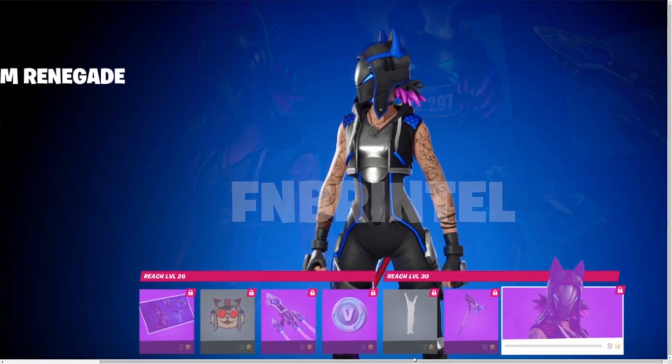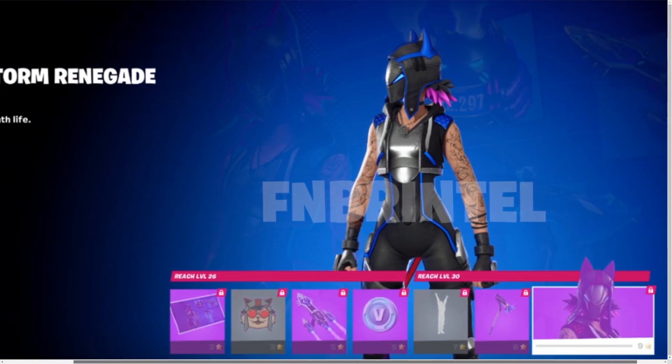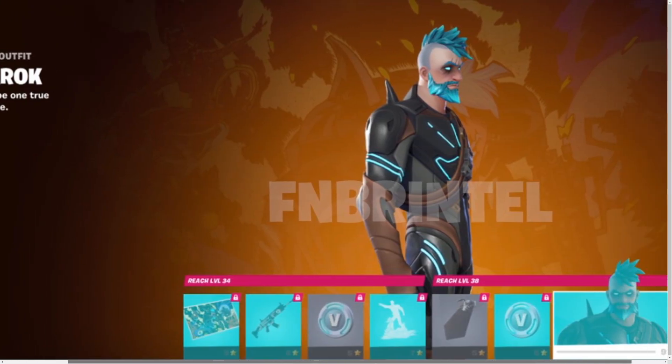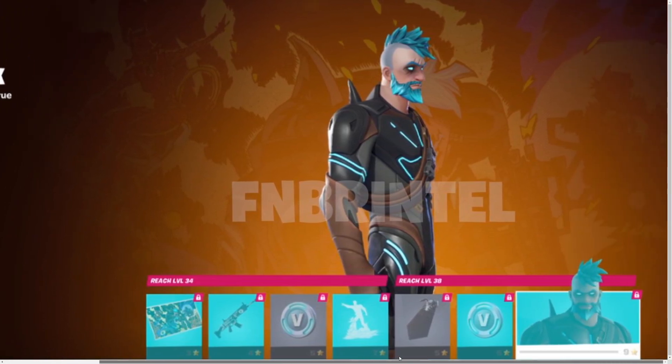For level 30 it's gonna be the Renegade Darkstorm — Renegade Lynx — another pretty cool skin. These are kind of like styles from old skins. We have Renegade Lynx updated version, pretty cool. There are also some V-Bucks in this battle pass, which is nice. Over here we have Ragnarok but it's the Omega Rock style, and this is the first style you get at level 38. So it's not gonna be 7 full skins — it's more like 4 skins and 3 styles.